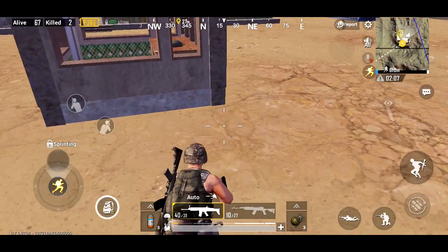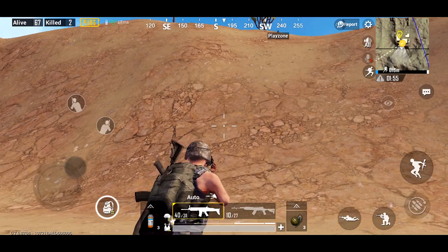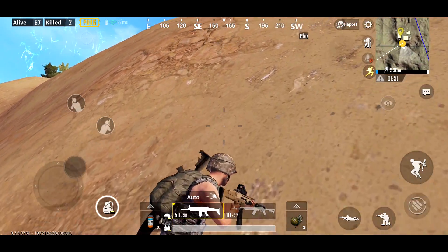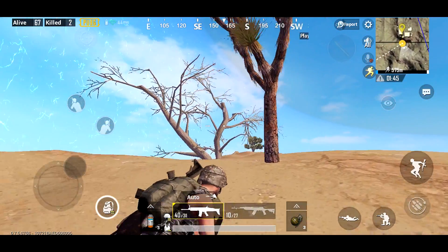So now, instead of sprinting straight up the hill, what we're going to do instead is sprint up it to the side. Instead of pushing my joystick all the way forward, I'm going to push it forward and to the right. And as you can see, look at that — I am able to sprint up the hill. This is a lot faster than what I just did because I don't slow down.